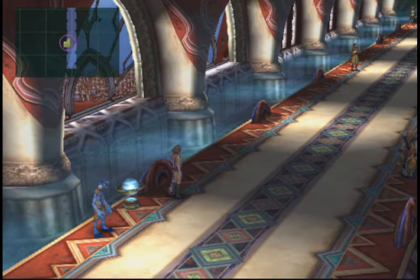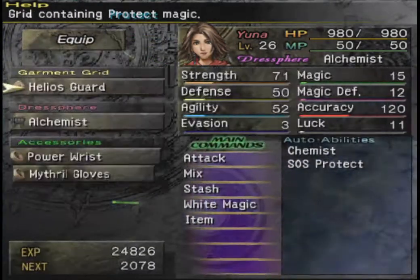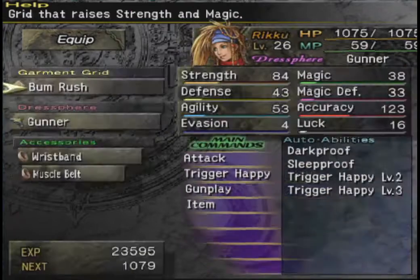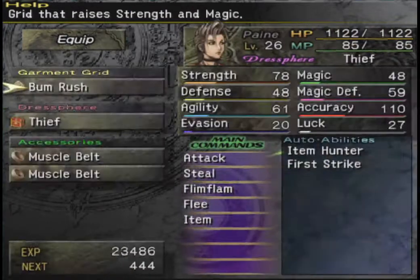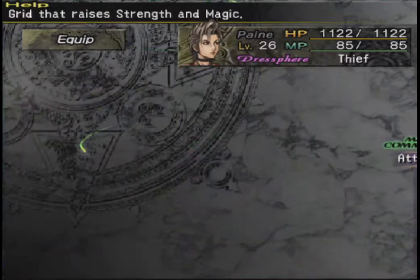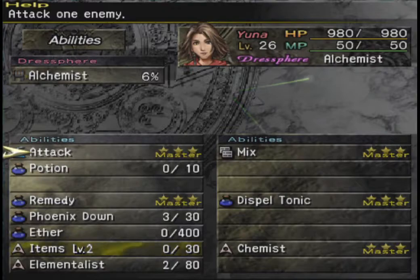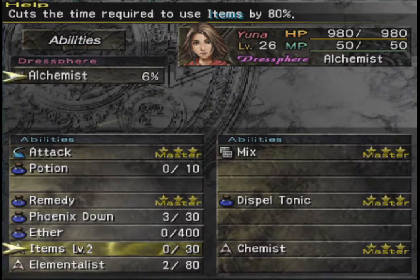Hello everybody and welcome back to Let's Play Final Fantasy X-2. We're here in Bevelle. Since last time, I switched everybody back over to the physical setup I had for LeBlanc's Chateau last time. We did learn some abilities as well. Yuna is set on Items Level 2 since she learned Dispel Tonic — first opportunity we've had to set that since we learned it.